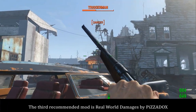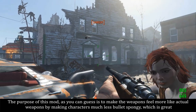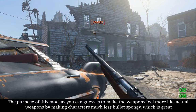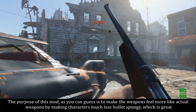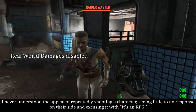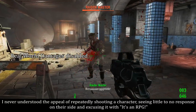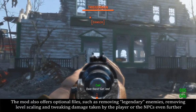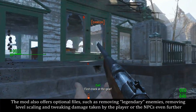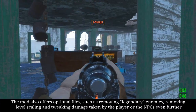The third recommended mod is Real World Damages by Pitadocs. The purpose of this mod, as you can guess, is to make the weapons feel more like actual weapons by making characters much less bullet spongy, which is great. I never understood the appeal of repeatedly shooting a character, seeing little to no response on their side and excusing it with 'It's an RPG.' The mod also offers optional files such as removing legendary enemies, removing level scaling, and tweaking damage taken by the player or the NPCs even further.